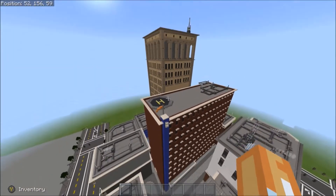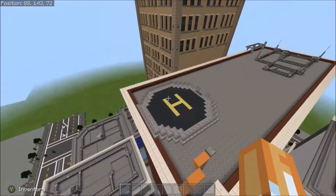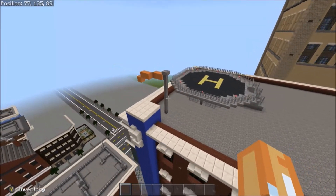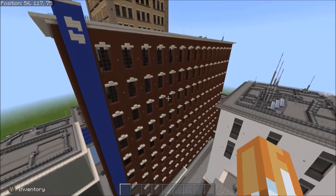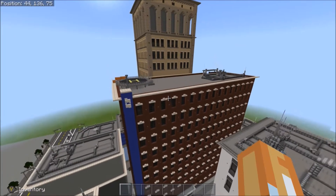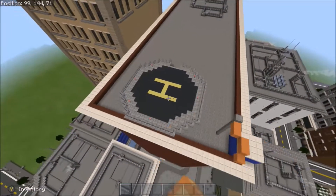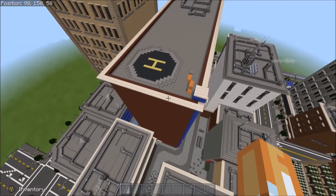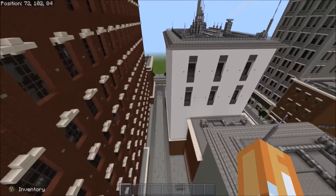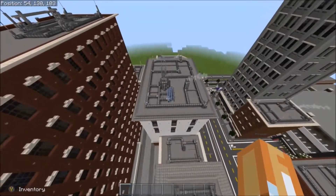As you guys saw on the stream, we had this building done. Since then we've got all the air con units on top of the buildings right here. I added a helipad, which is pretty nice. This is going to be like an older luxury hotel, so there might be people that live here that have a lot of money and just land their helicopter on top, giving them the royalty to do that here.